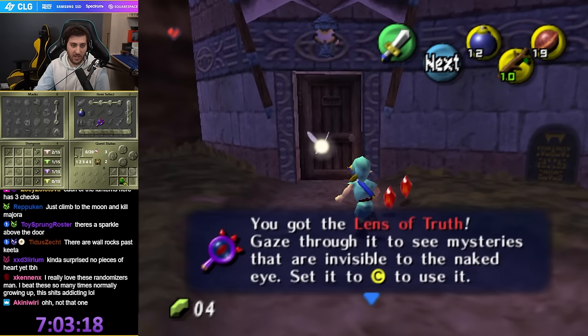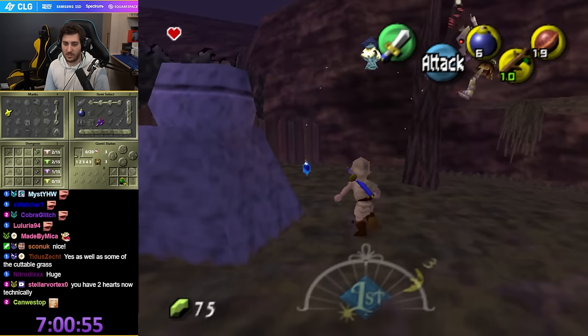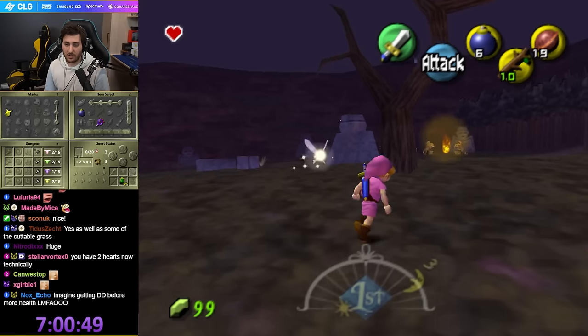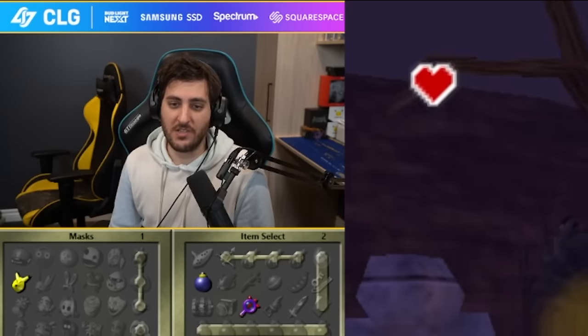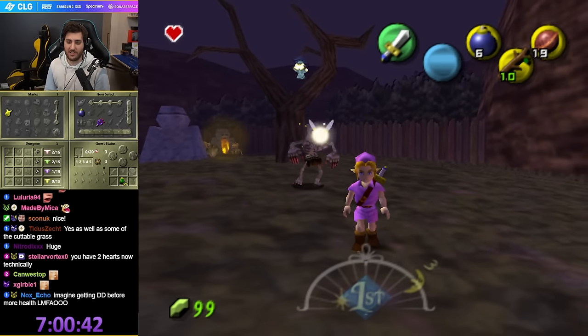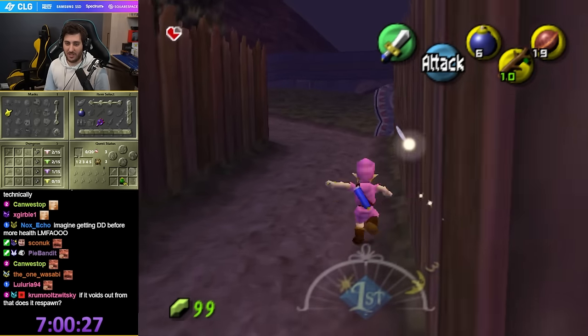Lance of Truth! What is that? The room key! The fucking room key's up there! No — it disappeared because it landed on the tree. I gotta go back — I'm going to go in the grotto and respawn the room key. It'll respawn if I reset the area.